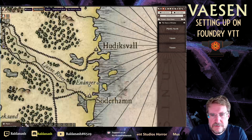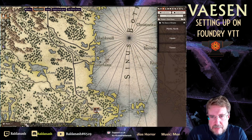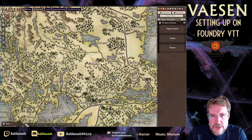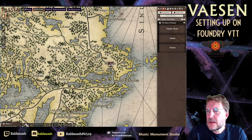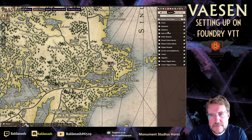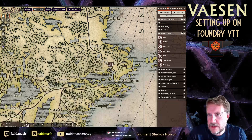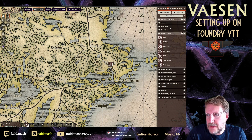You can zoom in quite far before the map starts breaking up. Map pins are included for the locations — for example, Uppsala — but they don't link to anything yet. You have all the items you need: items of power, equipment like Aqua Vitae with nice tokens, and the effects configured. All of this is available to you, but entering it manually is a lot of work, which I've mentioned once or twice.